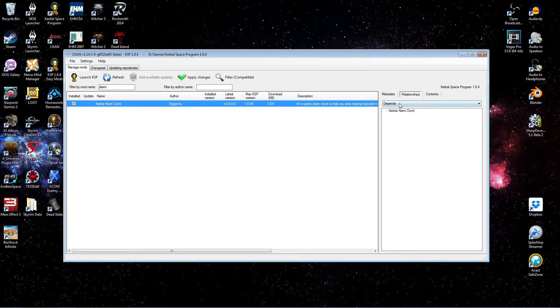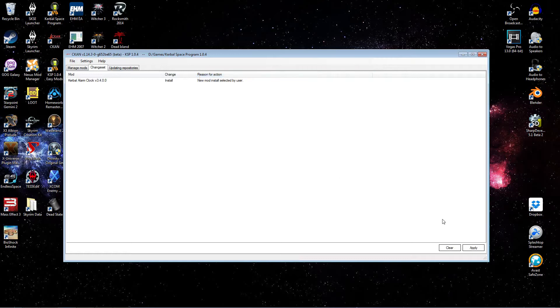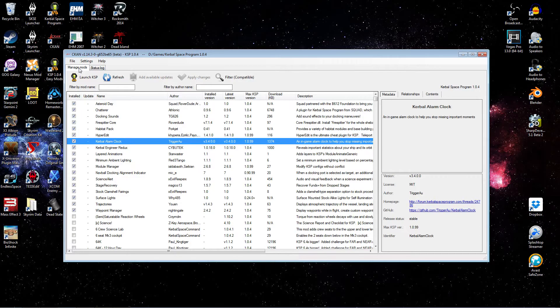Check the relationships tab quickly for dependencies, recommendations, conflicts — there's none. So we are good to go. Let's do an install. And it looks like we are good. Now let's go have a look in game.